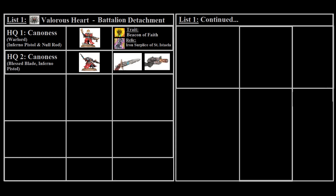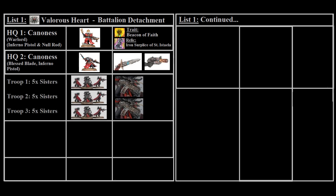For troops we'll keep it rather simple: three basic units of five sisters with no upgrades except the Simulacrum, which is now free and you might as well take it in every situation. Sometimes you'll find yourself wanting to use Miracle Dice on more than one unit, and it's never bad to have free upgrades — this should just be considered a standard item on most squads whenever it's an option.